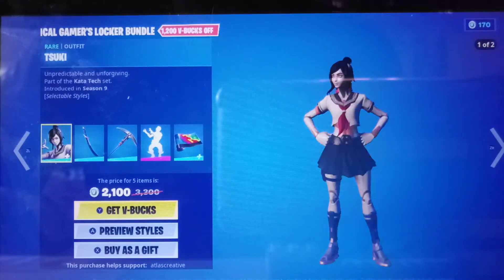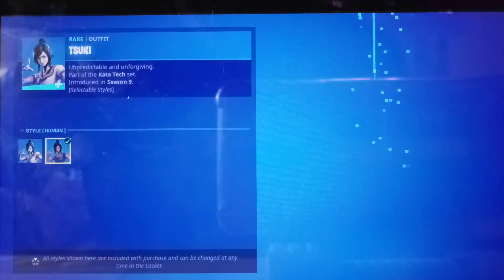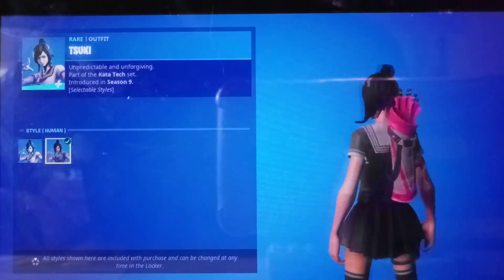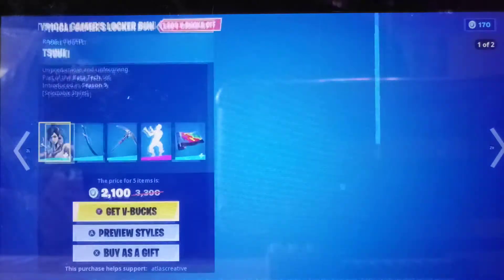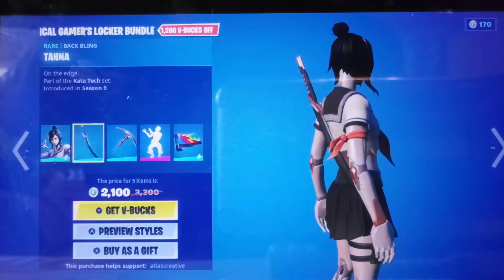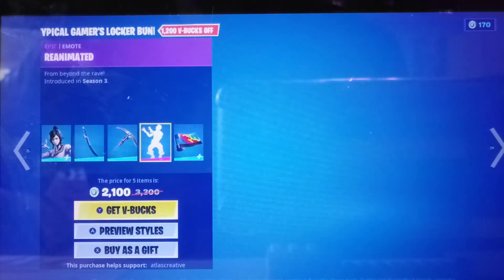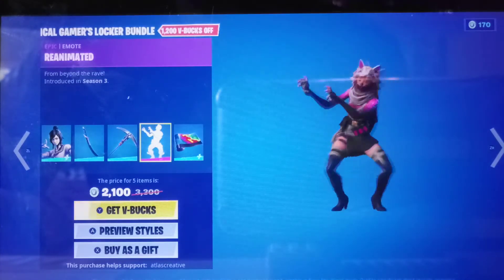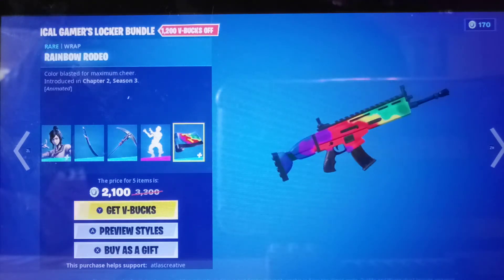He has some interesting stuff. Typical Gamer's locker bundle — it's got a human edit style. We all predicted this; it was actually on the white style we had, it was unfinished. The backbling Tana, Studded Axe, and Reanimated.